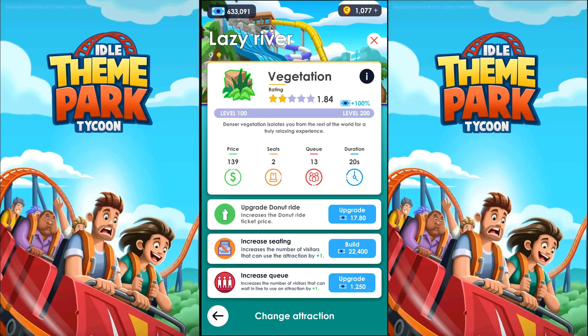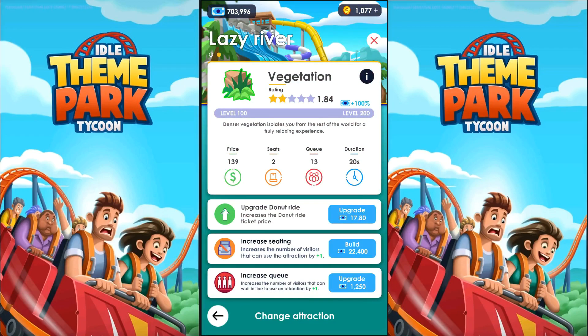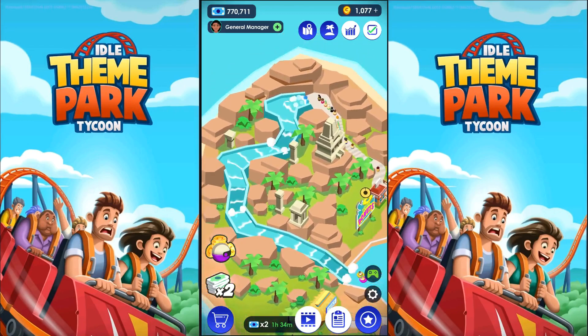Vegetation upgrade: 'Denser vegetation isolates you from the rest of the world for a truly relaxing experience.' Let's check that out. The trees are all lower than the water track — I was expecting them to be a little higher. They get to go down two at a time, which looks incredibly dangerous. Let's move on to the next one at level 200. Stone ornaments: 'These small decorative ruins will make you feel like you're on an ancient and historic place.' Let's just check that out.